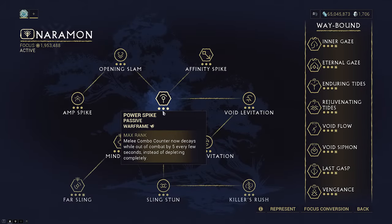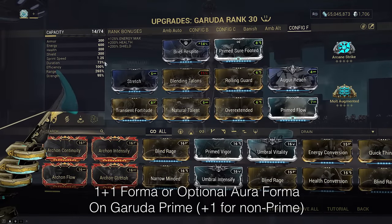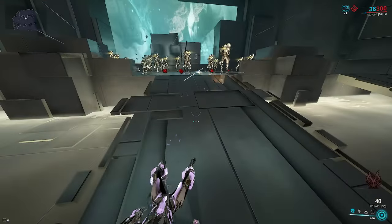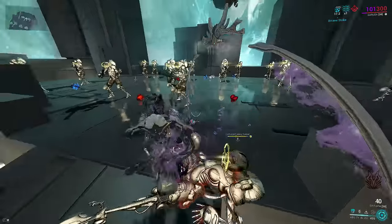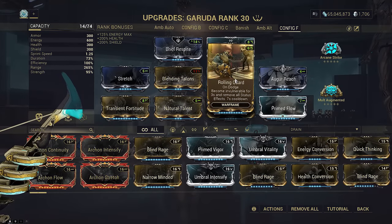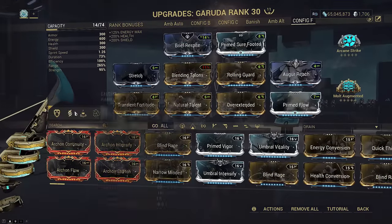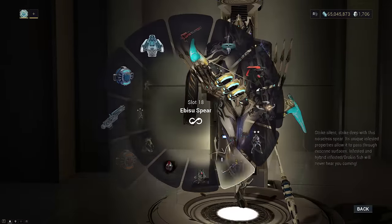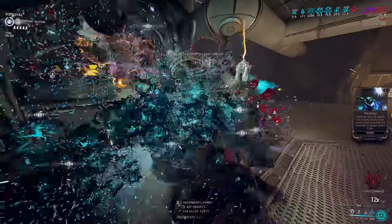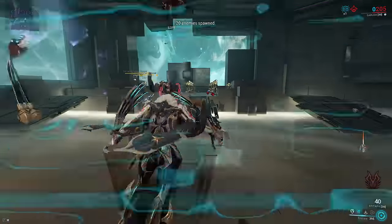We're also taking Narmon for Power Spike so we never lose all our combo even if the timer runs out. For Garuda herself, this build runs some negative duration since none of our abilities care about it today except her 1 that much. Her 1 gives knockdown immunity while active, but since it only lasts 14.5 seconds I'd rather just slot Primed Sure-Footed on this build. Rolling Guard removes status effects. We're running a shield-gating build today — Brief Respite alone is enough to restore all your shields every time you cast Ensnare or Seeking Talons, so long as you have a Decaying Dragon Key equipped.